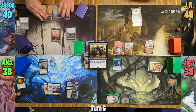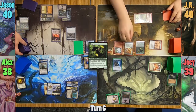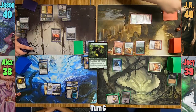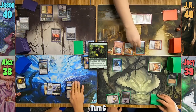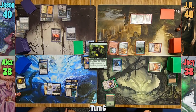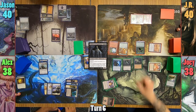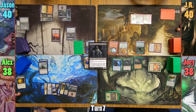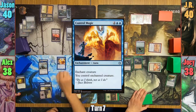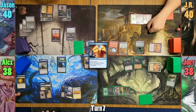JR draws and plays a Forest. He casts Sage of Ancient Lore and pays one for the Durable Handicraft trigger, giving it a +1/+1 counter as it enters, then draws a card. Joey loses another one in his upkeep and casts Micaius the Unhallowed, then casts a Sporefrog from the graveyard and passes to Alex. Alex plays a Swamp and casts Control Magic, stealing Joey's Muldratha clone, and passes.